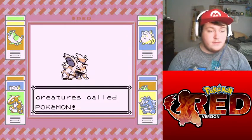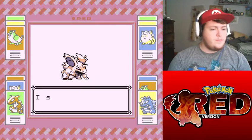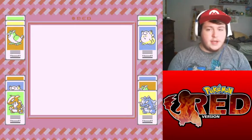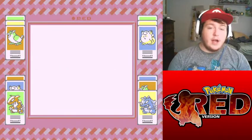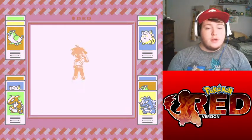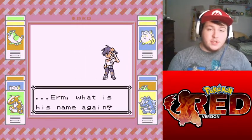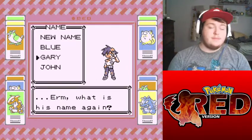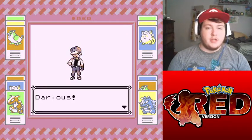That's a Nidorino. In Pokemon Blue, does it show a Nidorino? I don't know. Might as well put in the name. I don't know about the rest of you, but I like to use the lowercase — I think I may have said that before, but I do like to use the lowercase. And like I said through this whole series, we're just going to be going with Gary because that's what he was in the show, and that's what most people know. I'm not going to go with lowercase for his name.